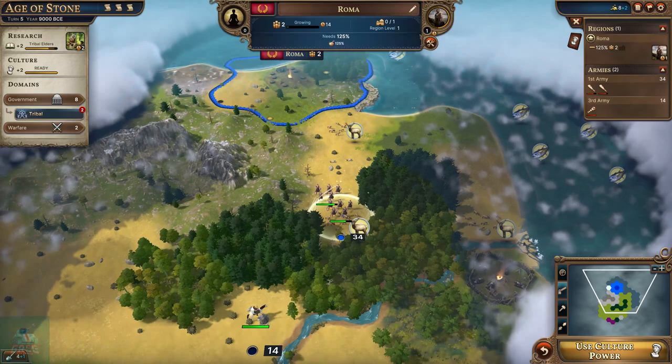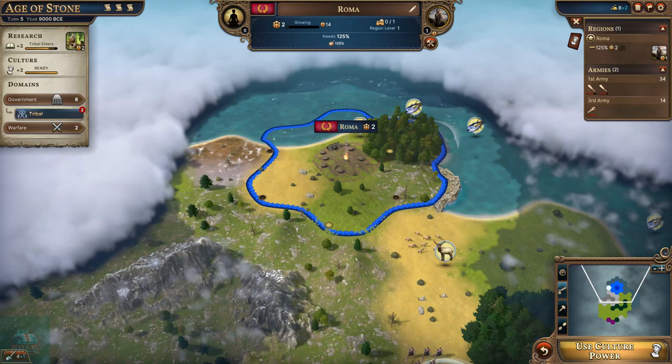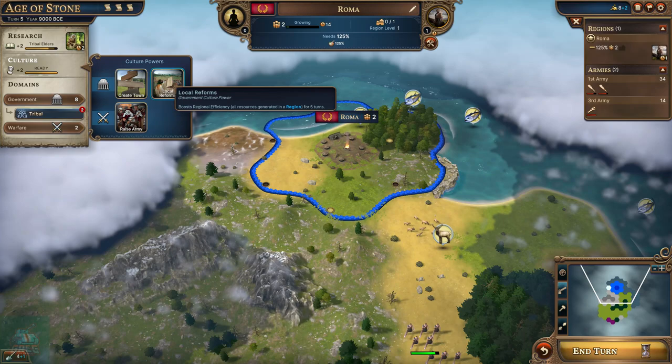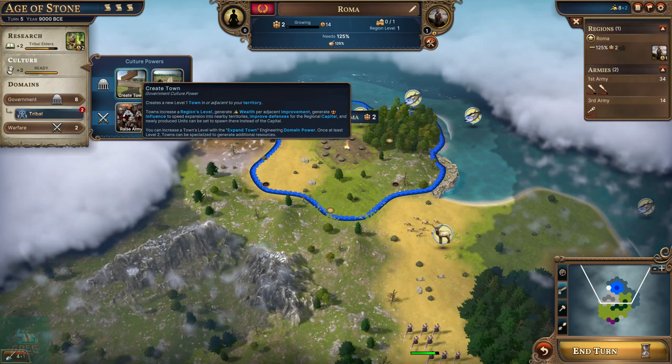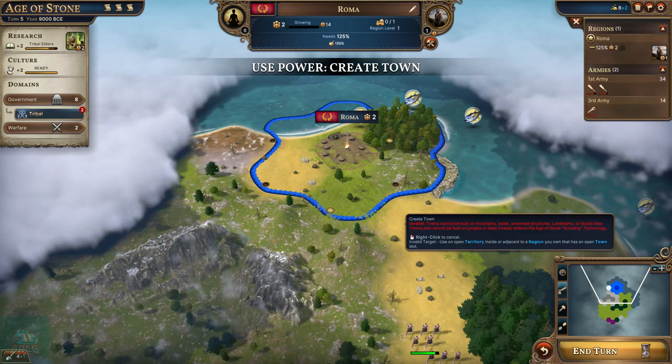We can add some wealth to Roma or some production - I'm going to go with production. Let's have those guys rest up and heal. Another turn and we'll have another warband, and maybe we can move on to that camp and take them out. We do have enough culture points accrued now, so we can use our culture power. We could do local reforms to increase efficiency, raise an army, or create a town.